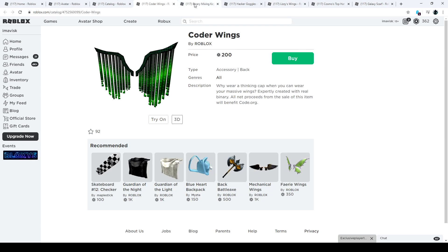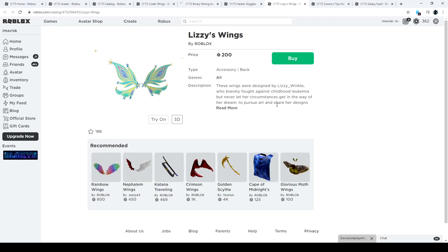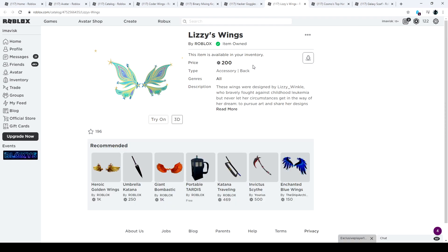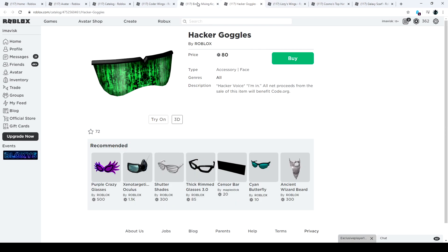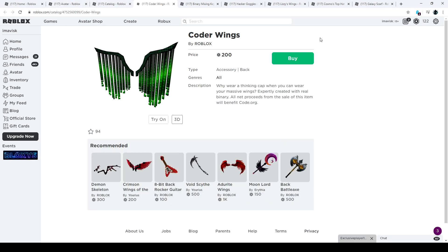I'm definitely picking up the lizzie wings. For now, I'm going to buy the binary mixing keyboard and the lizzie wings, just to support. We all remember Lizzie Winkle — I think it's a very nice reminder with this item, along with a bunch of other cool stuff in my opinion.